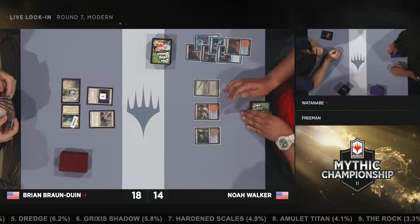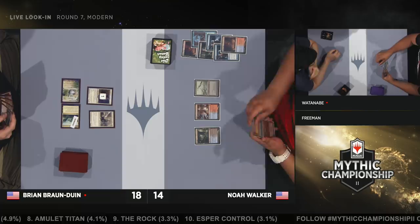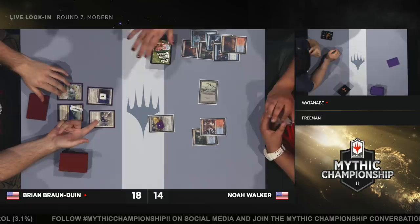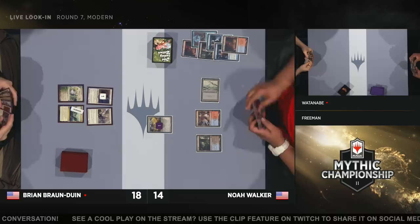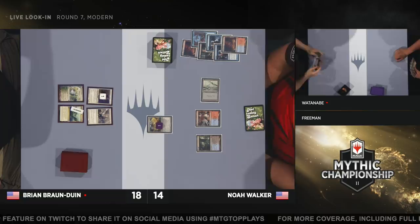There's a really key sideboard card for the Humans deck that's swung the matchup around. After sideboard, Humans decks play three to four copies of Auriok Champion, which has both protection from black and red, so Grixis Shadow just can't kill it. It brickwalls both Death Shadow and Gurmag Angler, forcing the opponent to have Death Shadow plus Temur Battle Rage to actually put the game away. Four copies of Reflector Mage also do so much work here when you're trying to play Death Shadow or Gurmag Angler.